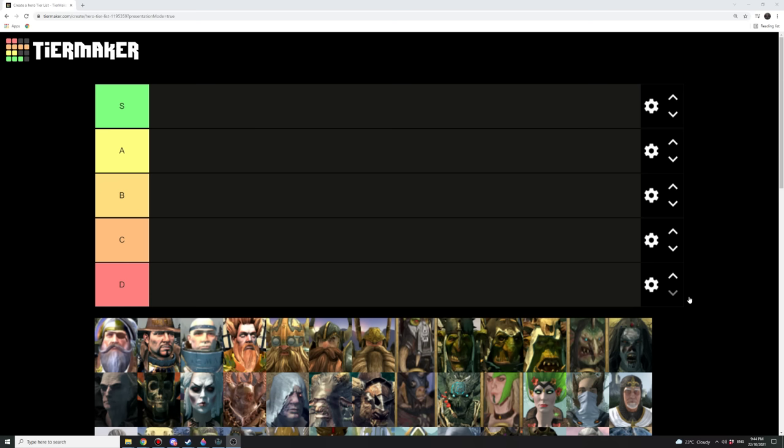We're excluding Legendary heroes or heroes that are sort of unique, like the Ancestor heroes with the Dwarfs, because basically any of the Legendary heroes will always hit like an S tier — they're always awesome.